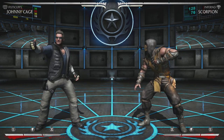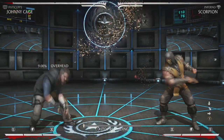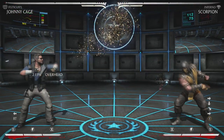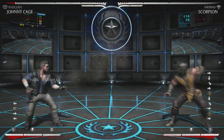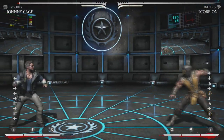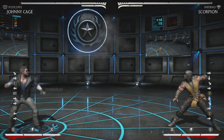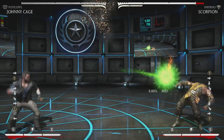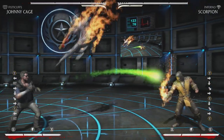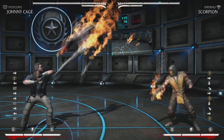First things first, we're gonna talk about the overhead demon. It looks just like this. The thing about this demon is that it does 9% if it hits you. It's a little bit slower than the low demon, so that's one thing to keep in mind. What's important about this demon is that if he gets hit by a projectile — as you can see there — his demon will actually disappear. So even though it's on the way down, it'll disappear every time. That makes trading with fireballs pretty favorable for you, because if your fireball comes out first, you can stop it.